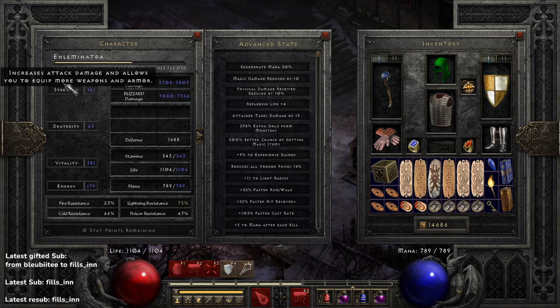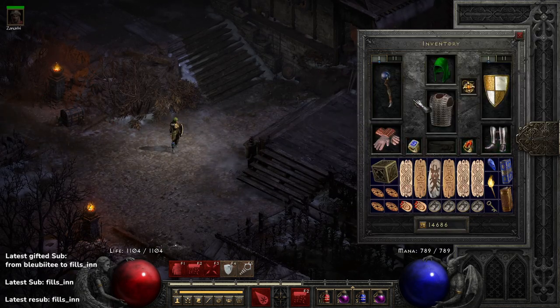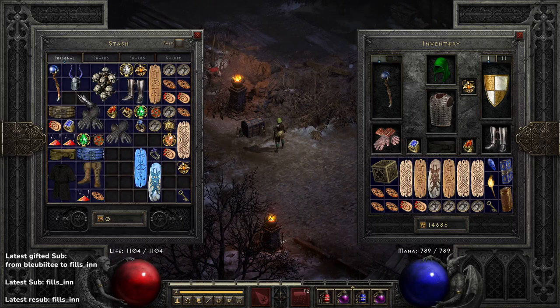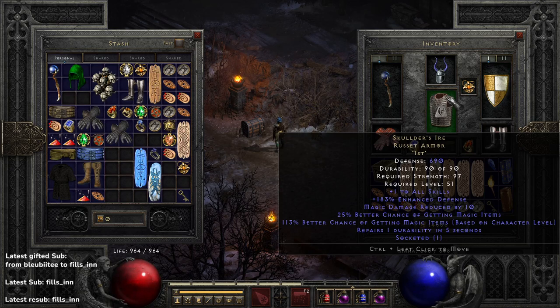Now we've seen the full damage variant and a 500% magic find setup — just to give you an idea. It's almost impossible to go over every gear possibility. You can mix and match however you like: on the fly, if you're doing a players-eight split farm instead of players three, just swap the helmet for a little bit more DPS. Feel free to build your Sorceress however you desire.